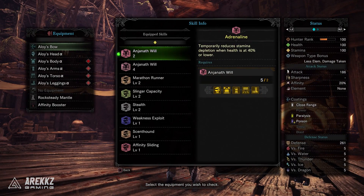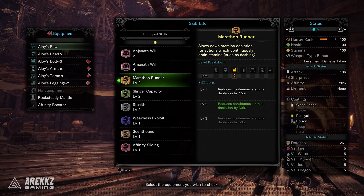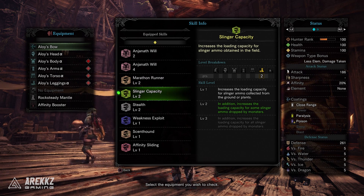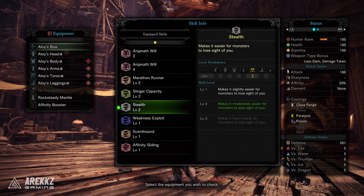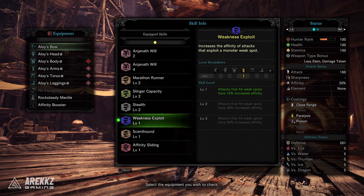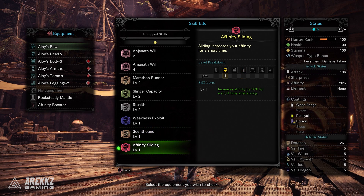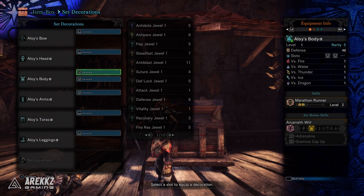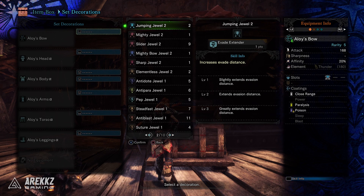As for the skills, this has the two Anjanath set bonuses: Adrenaline to temporarily reduce stamina depletion when health is at 40%, and Stamina Cap Up to increase your stamina cap. It also has Marathon Runner level 2 to slow stamina depletion, Slinger Capacity level 2 allowing more slinger ammo including some monster-dropped types, Stealth level 2 to help monsters lose sight of you, Weakness Exploit level 1 for 15% affinity on weak spot hits, Scent Hound level 1 to increase gauge fill rate by 50%, and Affinity Sliding to boost affinity by 30% after sliding. Not the best skill set, but the armor has generous decoration slots so there's room to push those level 2 skills up to level 3.